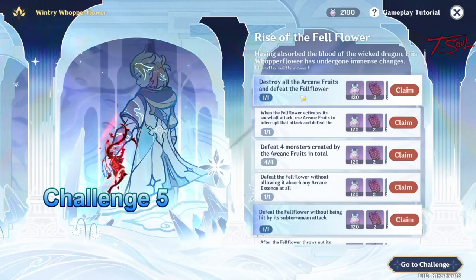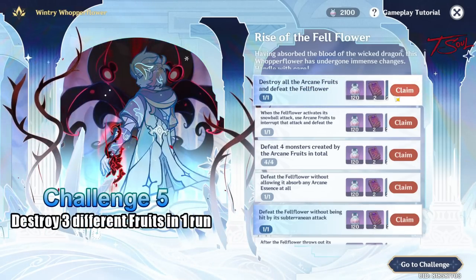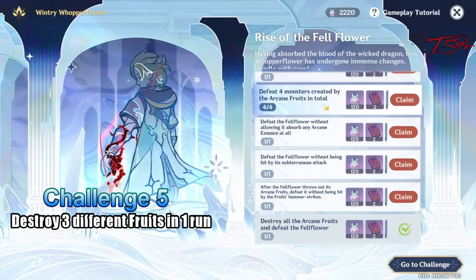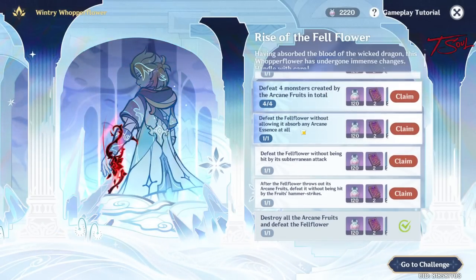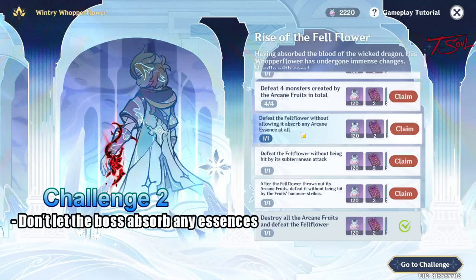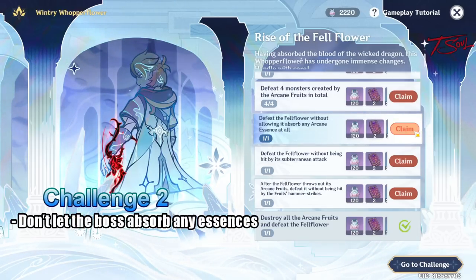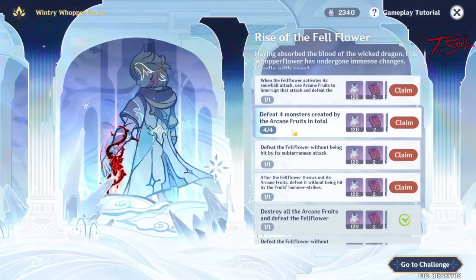So let's go over the 6 challenges. First is to destroy all arcane fruits and defeat the fellflower — you'll get this by destroying all 3 fruits. Next, defeat the fellflower without allowing it to absorb any arcane essences. Just make sure to grab all the arcane essences every time you do damage to the shield.